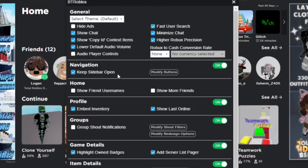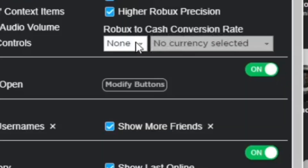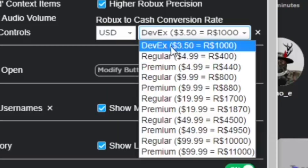Basically we have the Robux to cash conversion rate, which we can base off DevEx, and you can select what kind of currency it is. I live in the United States so I'm just selecting USD.